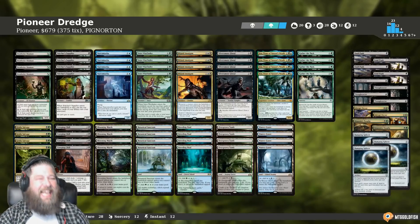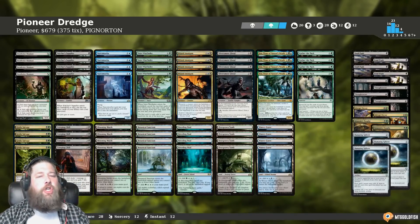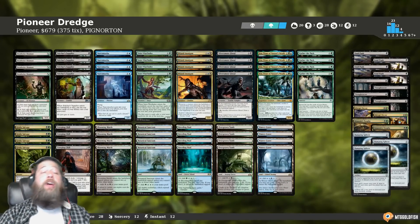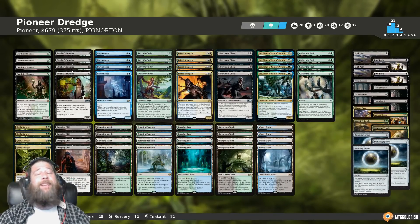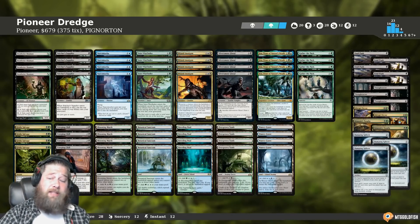Satyr Wayfinder. And that deck is Pioneer Dredge, a deck that is enabled by a new Core Set 2021 card that really makes this deck possible. It comes to us from Pig Norton, who took it to a 5-0 finish in a Pioneer League on Magic Online. So congrats to Pig Norton on a really sweet deck. Let's talk Pioneer Dredge for Pioneer.